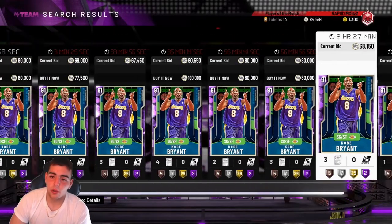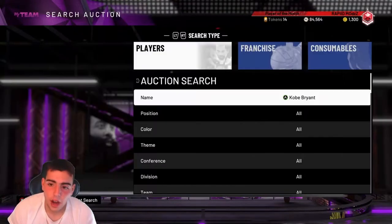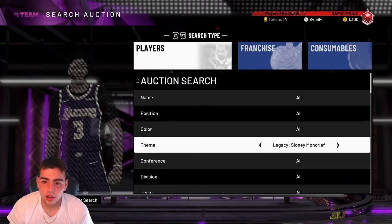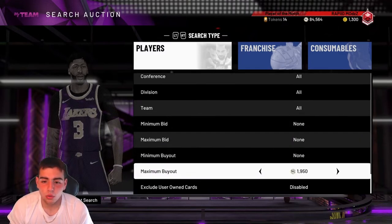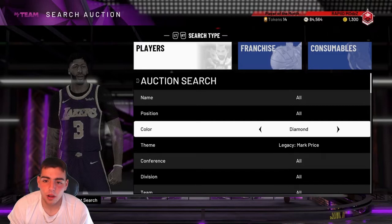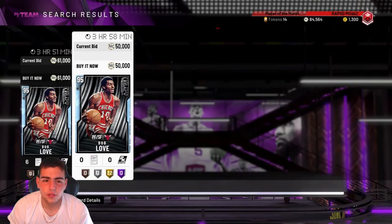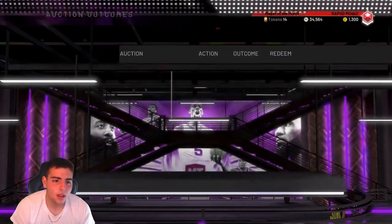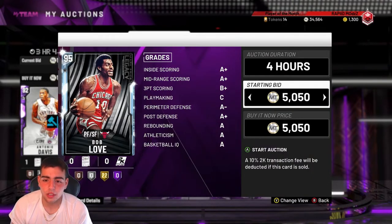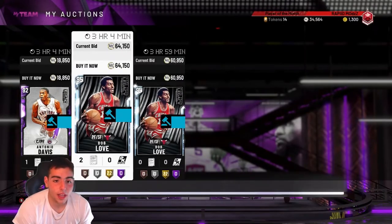Some methods on sniping: pretty much anything you snipe you want to sell right away because the market is high. Here are some filters I recommend — right now I've got a filter for Bob Love. You want to go to buyout, switch from diamond to pink diamond. That's actually a pretty good snipe — 50k to 61k. We just got a little snipe, we're gonna make a solid 5k off that. Bob Love on the squad — got him for 50k. That Bob Love filter has literally worked twice for me. I got one for 49k and one for 50k.